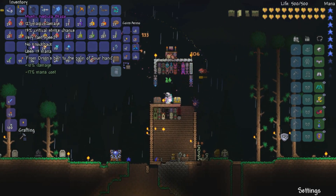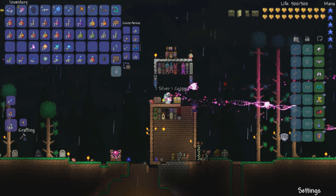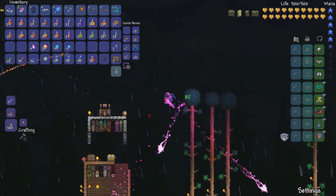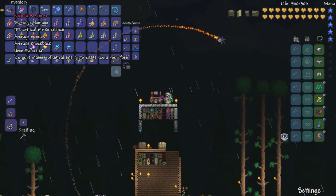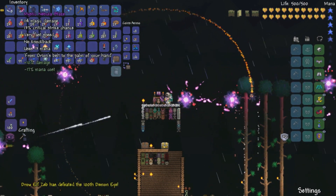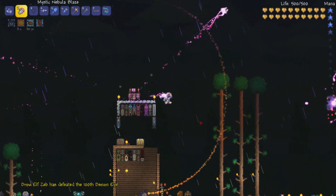Fun fact about these weapons: I notice that if you're standing still and firing — I thought it was if you're firing at all — you don't lose any damage. But if you're running around and firing, you lose damage. I really want to know if the same is true with the Nebula Arcanum. For the Nebula Blaze, for whatever reason, it's only when you're running around.